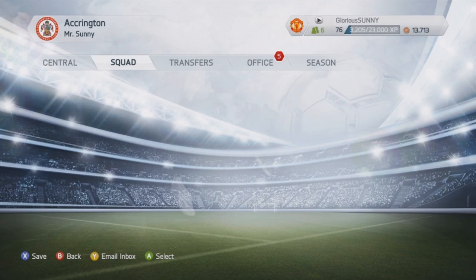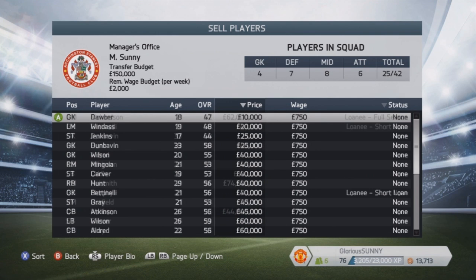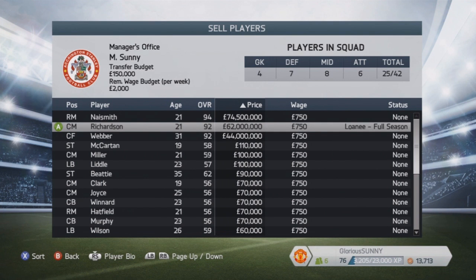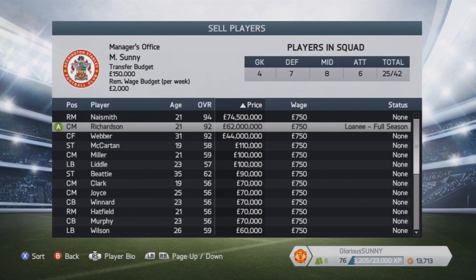As soon as you're in career mode, go to your Transfers menu, go to Sell Players, hover over Price, and press X — or Square if you're on PS3 — twice. Look at those prices: 44 million there, 62 million, and 74.5 million.